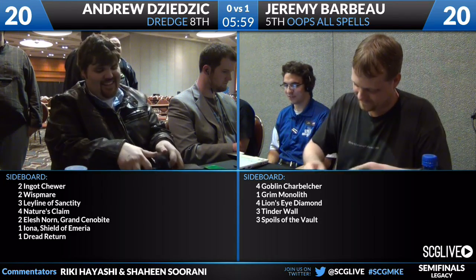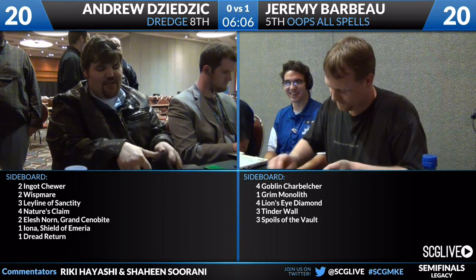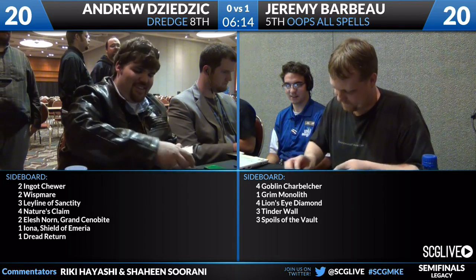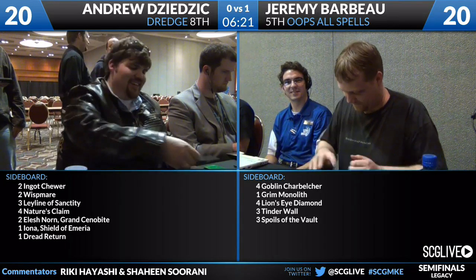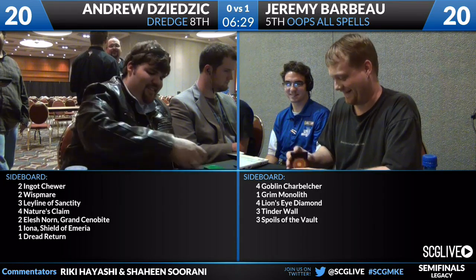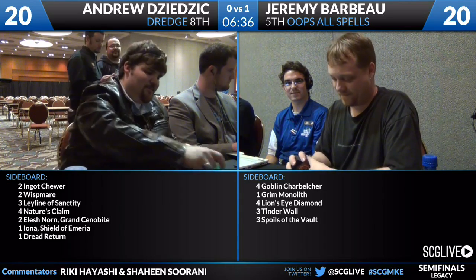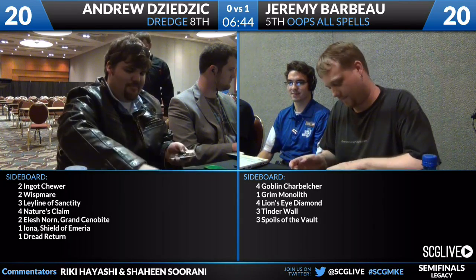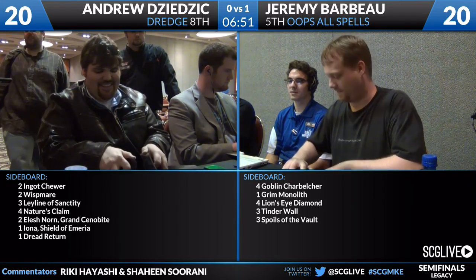Now let's talk about how these two graveyard decks are going to possibly interact with each other. Look at Jeremy Barbo's sideboard — he has four Goblin Charbelchers, Grim Monolith, four Lion's Eye Diamonds, three Tinder Wall, three Spoils of the Vault. He can transform into a Goblin Charbelcher deck. He's playing most of the mana producers, all the free lands, Chrome Mox — all he needs is some Lion's Eye Diamonds. So basically he goes from graveyard-based to Belcher-based. That is an awful plan when your opponent sees your sideboard. Andrew doesn't have any graveyard hate — he's got three Leyline of Sanctity but no Leyline of the Void, so he's not going to change it at all.